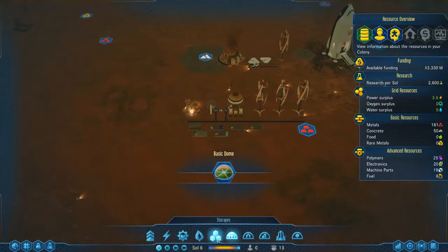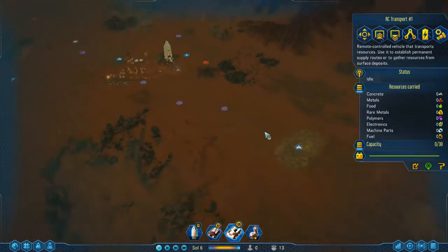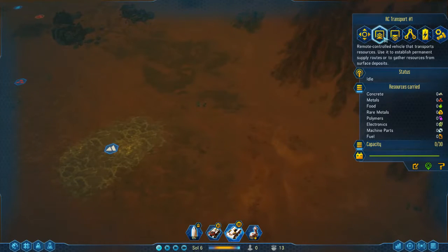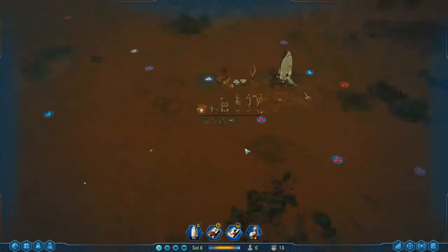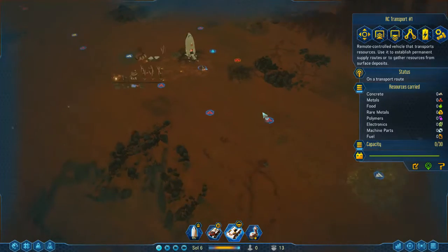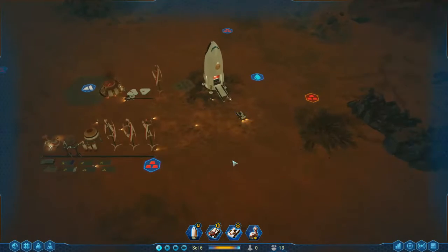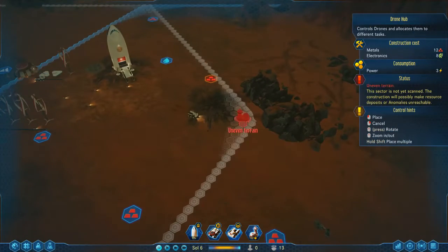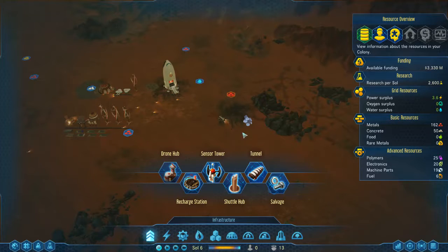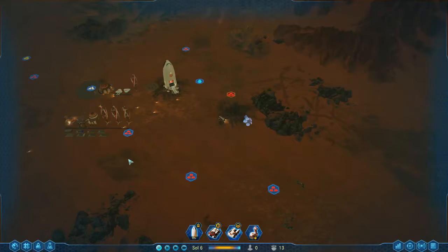I've got 160 metal there already, so let's add another couple of metal deposits. I'd like this rover to go out and collect metal and drop it off. Transport rovers can be useful because you can send them out further than your drones can go to pick up metals and polymers, which do occasionally land on the ground. And I'd like a drone hub just there — that hub will be able to access all of these storage areas as well.